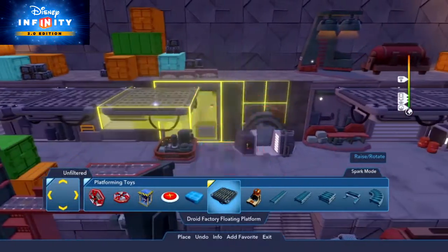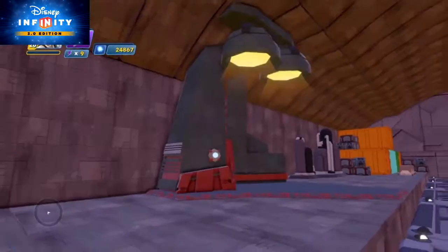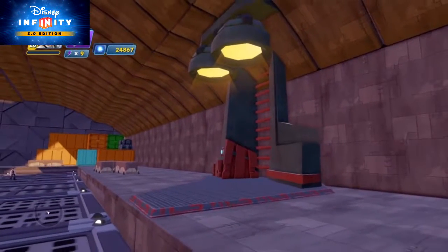Make a second level walkway out of Droid Factory floating platforms from the Platforming Toys category. Then cast a glow with lights from the Fantasy Terrain Corner 1 in the Kiln Engine Lighting Style.